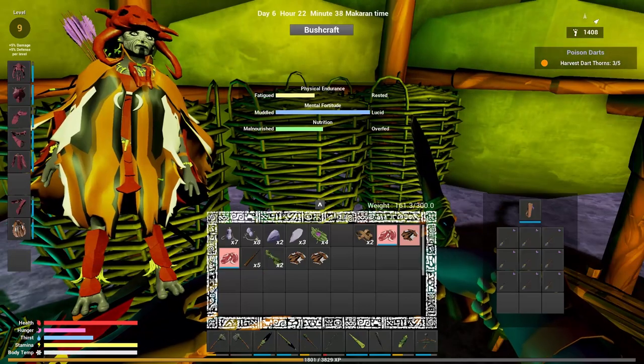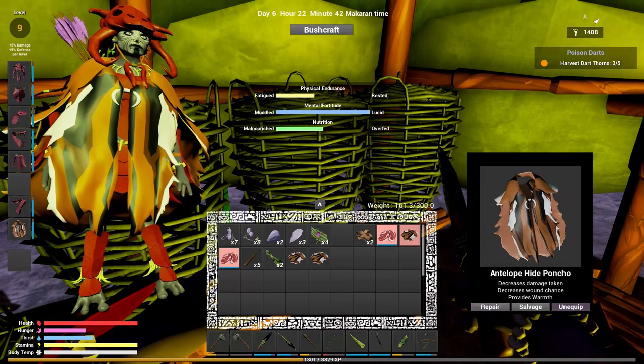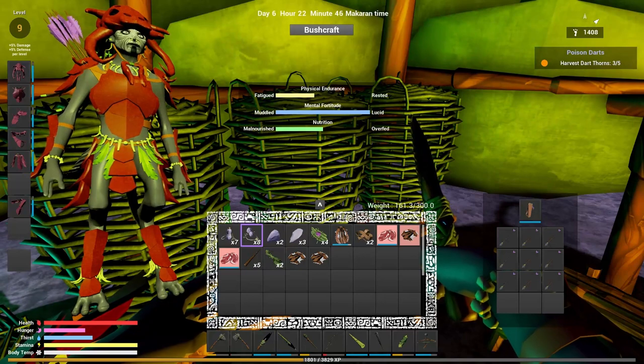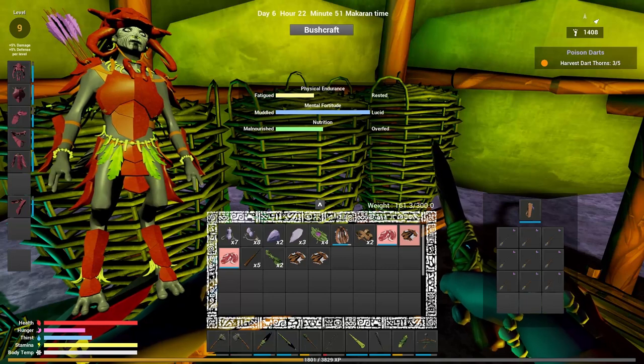Equip. We take our poncho off because we really don't need to wear it now. There's where we are - we only have one more piece to equip and we are in full formican armor. Nice!